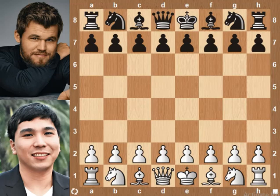Hi chess friends. Today we are going to witness Magnus blunder against Wesley So. Wesley plays with white, Magnus is black.